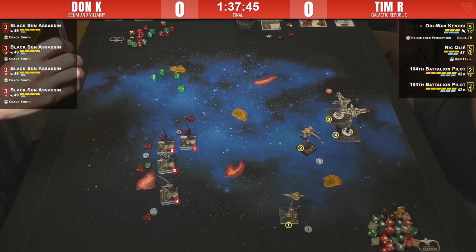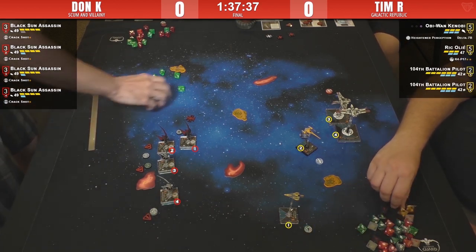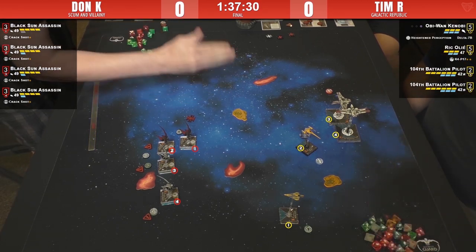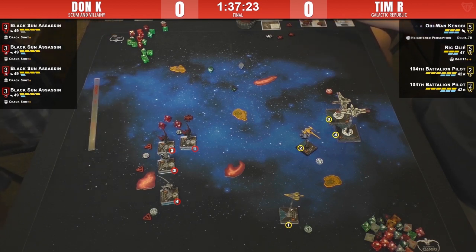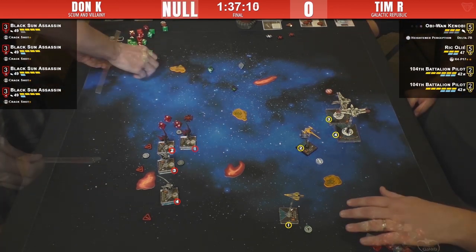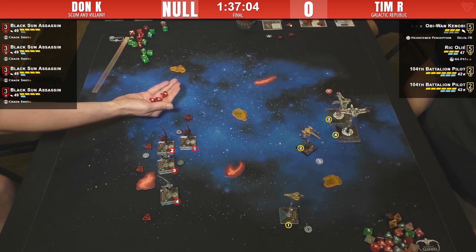It looks like the rest of them will shoot at Rick — so it's Rick's bad day here. First, a little something for Obi-Wan — he spends his focus. Triple blanks on Obi-Wan! That's three shields gone. He's now going to shoot Obi-Wan; he's going to punish him. Star Viper Three is also shooting Obi-Wan — three dice versus just two this time.